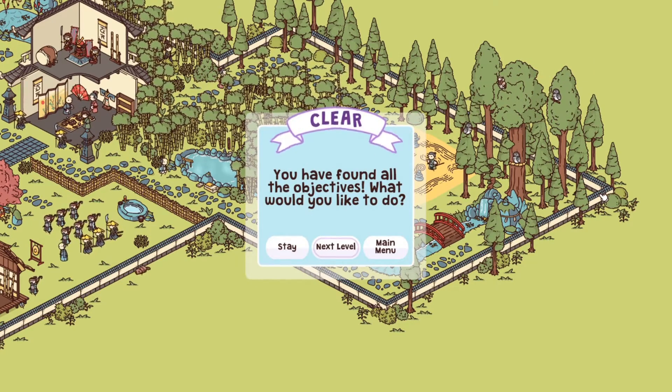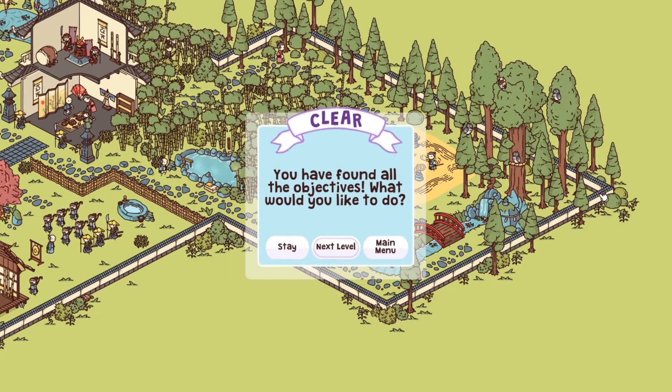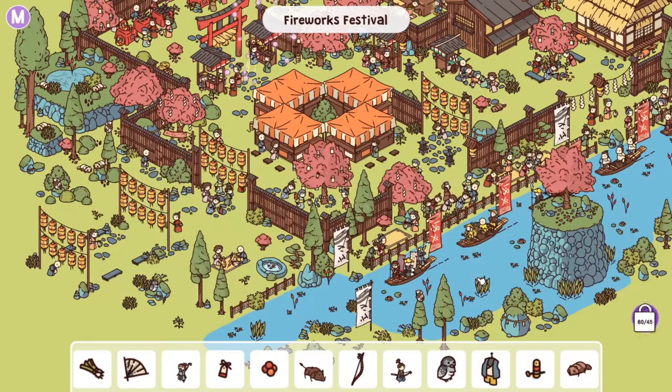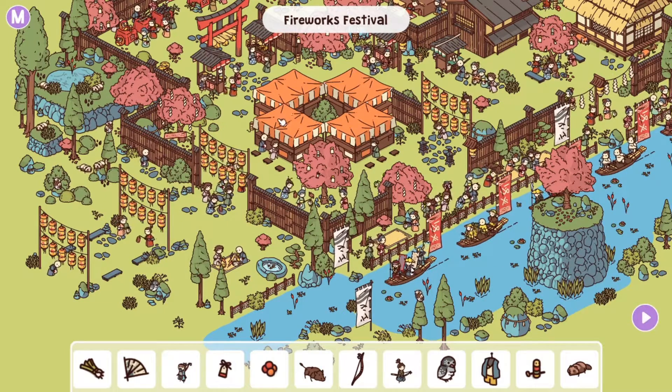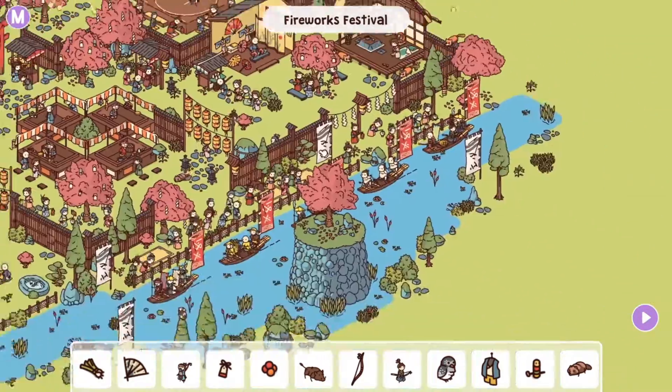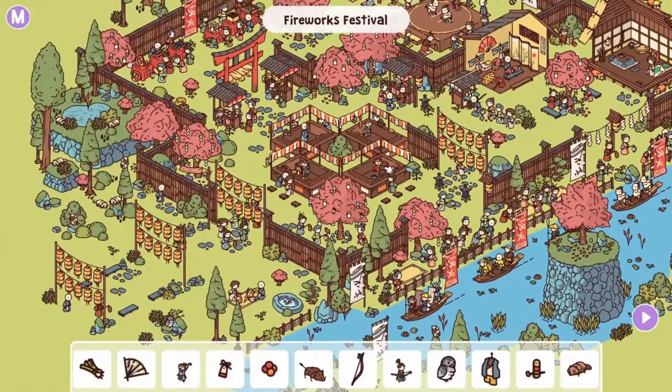We're leaving the Mansion. We are almost done with the Legends of Japan, but not without a Japanese Fireworks Festival. Here we go — the Fireworks Festival. We can open up the tents and houses over here because we want to see everything.